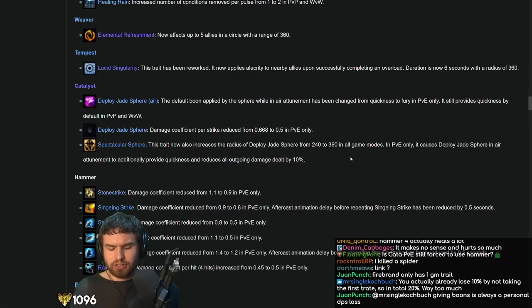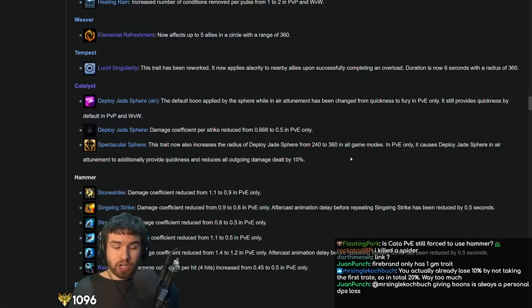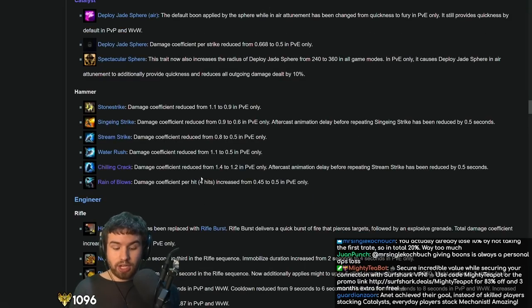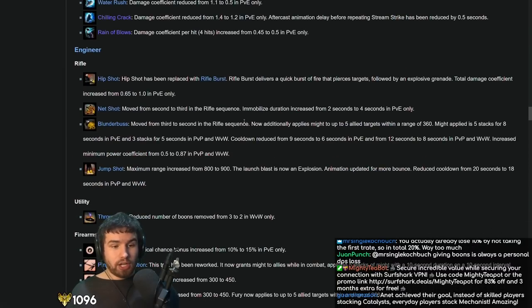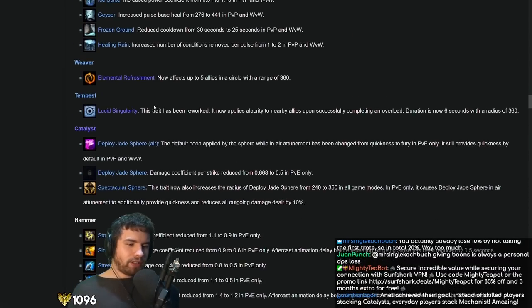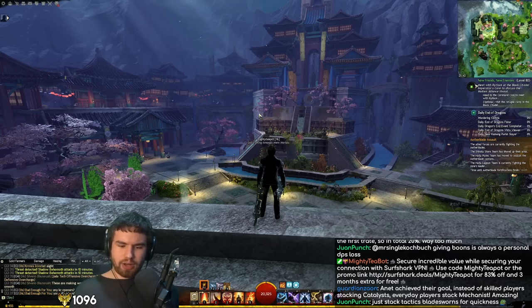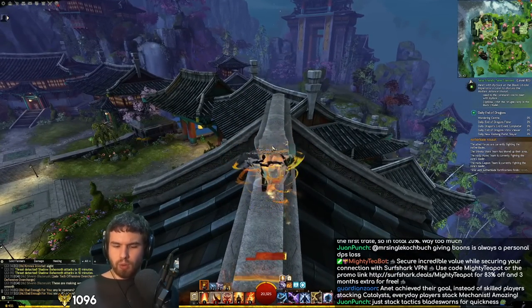I forgot about Lucid Singularity! This trait has been reworked in Tempest — now applies Alacrity to nearby allies upon successfully completing an overload, with a 6-second duration and 360 radius. This is a very interesting one. We use our overload and bam — Alacrity. This build is actually pretty decent. You can quite nicely apply a lot of boons by doing this. This is kind of like the build you might find yourself playing on heal Tempest these days.